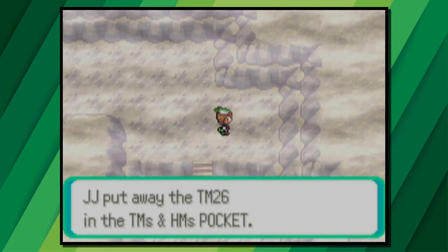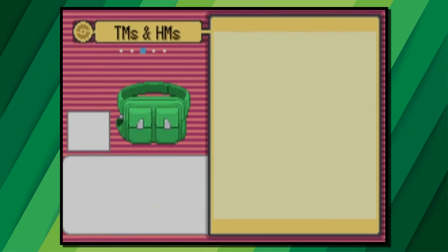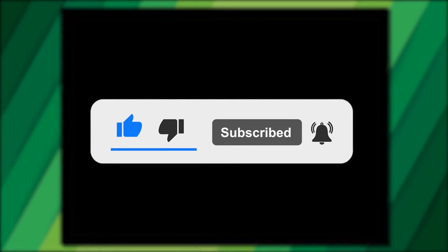In this next room you'll see a Pokeball on the floor and in there will be TM26 Earthquake. That's how to get yourself Earthquake on Pokemon Emerald. If you're new around here, I upload simple Pokemon guides for all different Pokemon games so be sure to check them out. Thank you everyone for watching, bye.